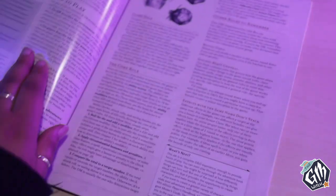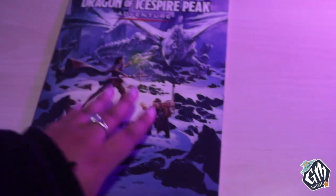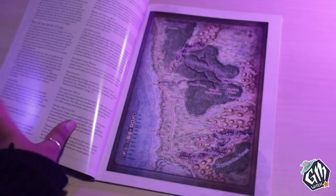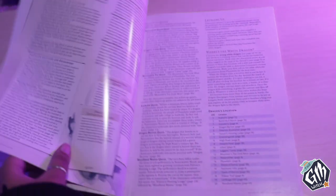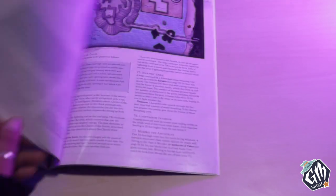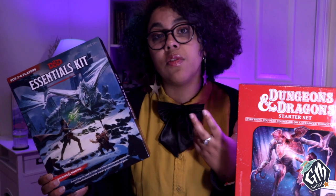The rulebook is twice as long as the Starter Set because it does not come with pre-generated characters — instead, the rulebook teaches players how to create new characters and level them up all the way to level six. The adventure included is Dragon of Icespire Peak. Since I'm currently a player and not the DM in this game, I can't comment too much from the dungeon master's perspective, but as a player I really enjoyed the quest-based aspect of it, which gives players different quests to choose from so they can progress the story. The bulletin board of quests is a great way to have a sandbox feel when the DM is new to running a game — just hand out the currently unlocked quests and let the players choose what direction they want to go.